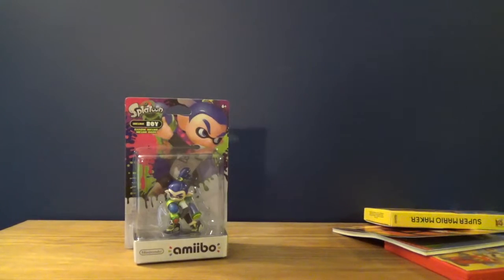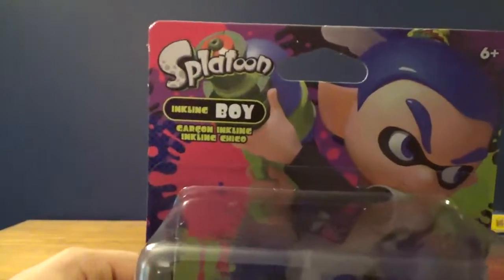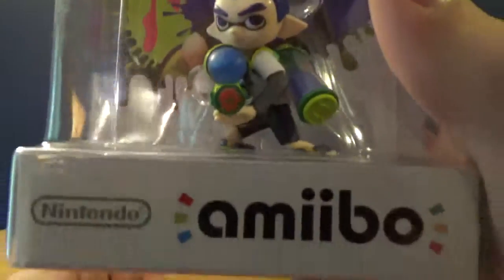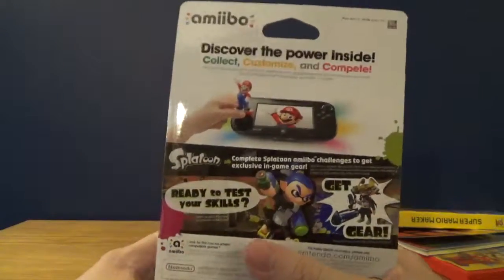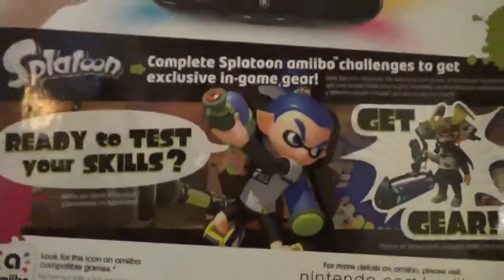And the second thing we're going to be unboxing is the Splatoon Inkling Boy Amiibo. So here we go. You can see the concept art — Inkling Boy. And then there's the actual figurine and the Amiibo logo. Now I've wanted to get these Splatoon ones for a while. I actually didn't find out that GameStop was going to have this until today when I looked earlier this morning — I'm like, oh, they have an Inkling Boy, I'm getting that. And sure enough, they had one left.